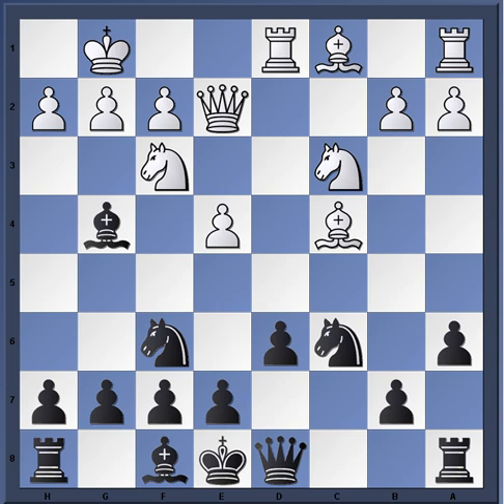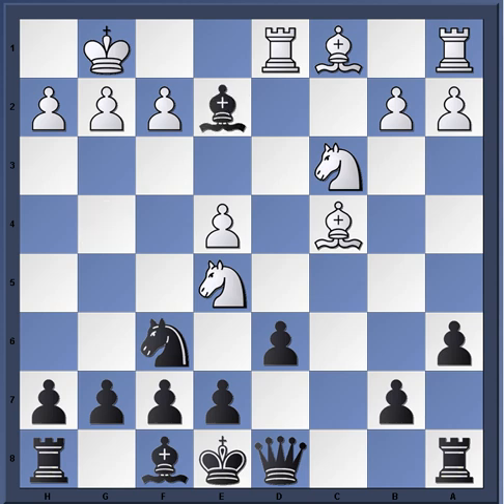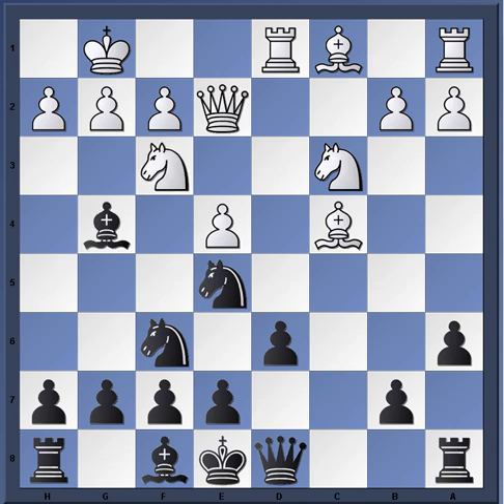Here's another trap latent in the position. If black tries to pile on the pressure on f3 with knight e5, threatening to double up the pawns, then white can simply play knight takes e5, and then bishop takes e2 and bishop takes f7 is mate. This is a trap I actually fell into once during a blitz game when I was first investigating this opening - I never forgot it after that! So I'm passing it on to you.